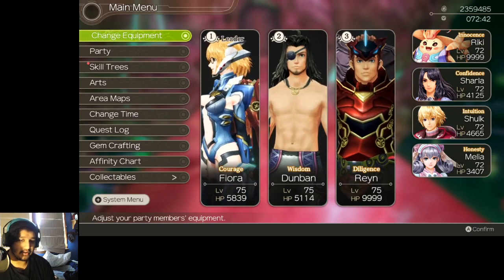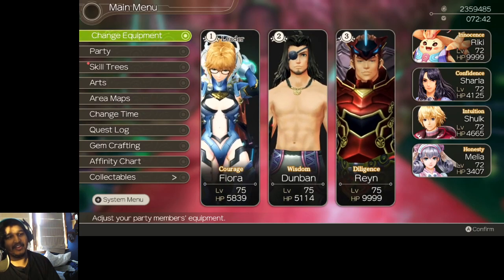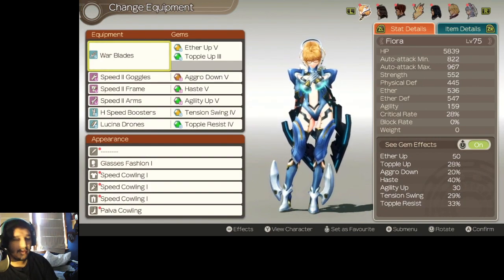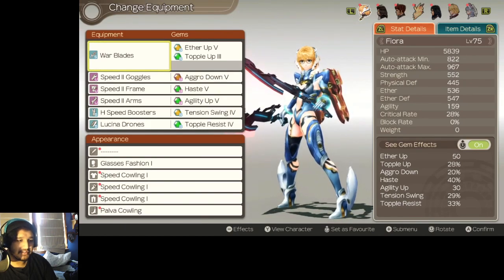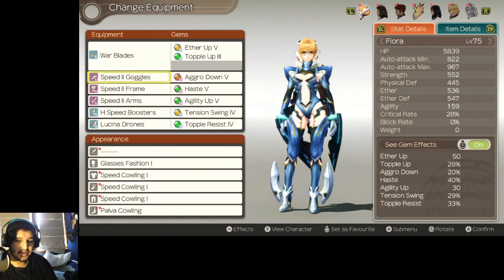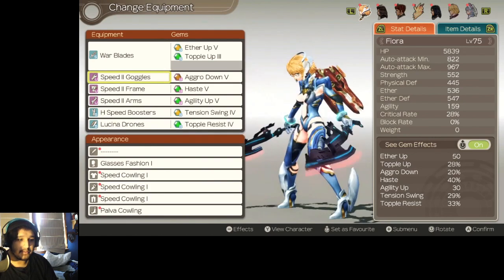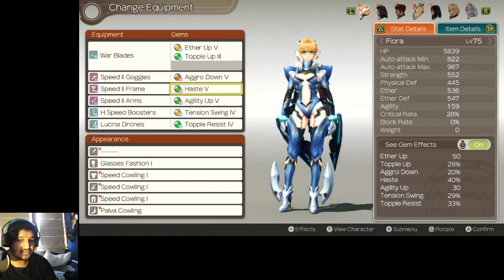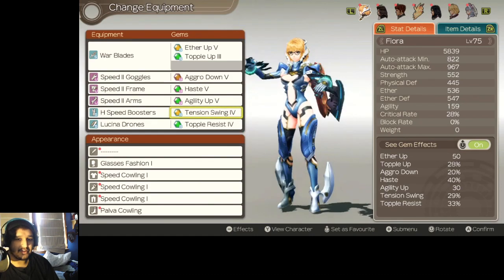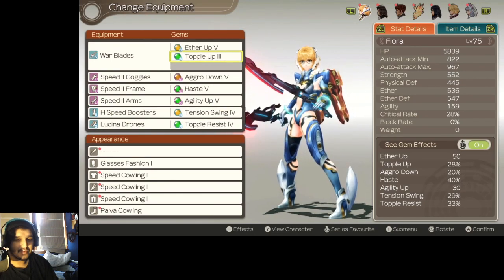Fiora also has an instant topple move called Final Cross, which will be very effective in the tactic we're going to be doing. Essentially what I have here is a pretty basic Fiora build. Speed Frames are really good, though if you hit her physically, she does give you Agility Down. It really won't matter though, because you just want to focus early in the fight on having some of her attacks miss you. That way you can build up tension and start doing Final Cross early, which is why I have this Tension Swing 4 gem equipped. I also have Topple Up here to deal more damage to enemies that you topple, because you'll be trying to keep Larithea on the ground as much as possible.